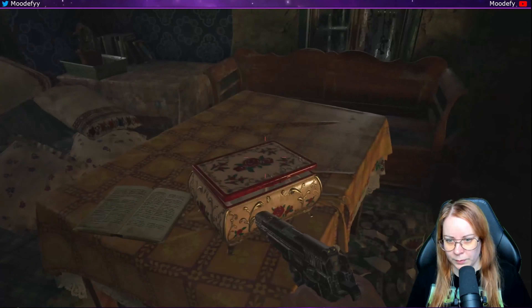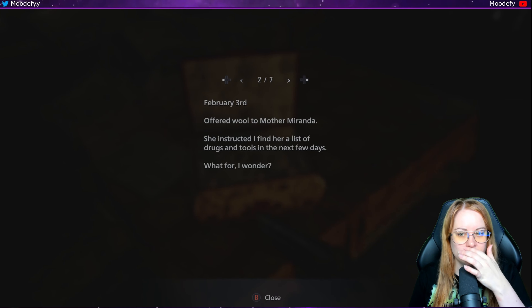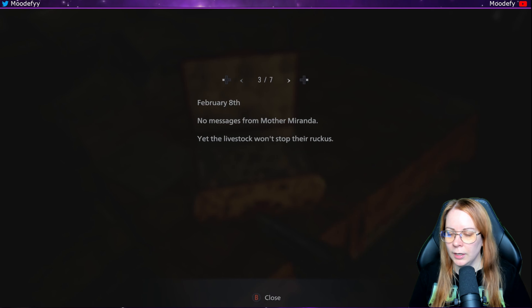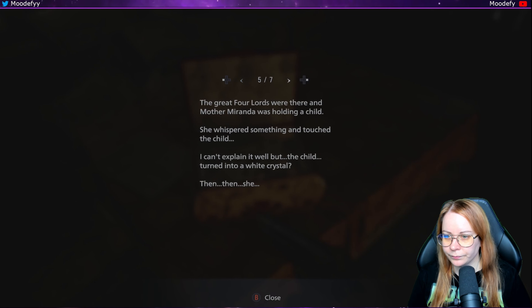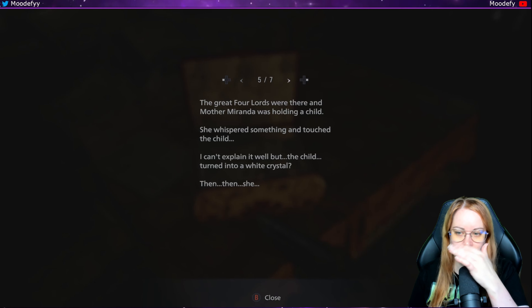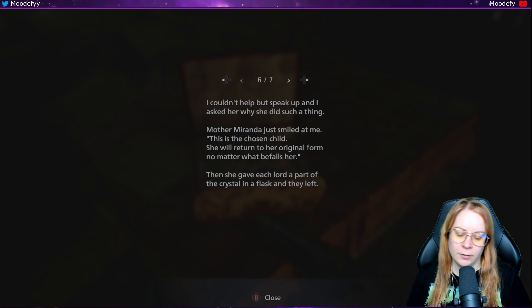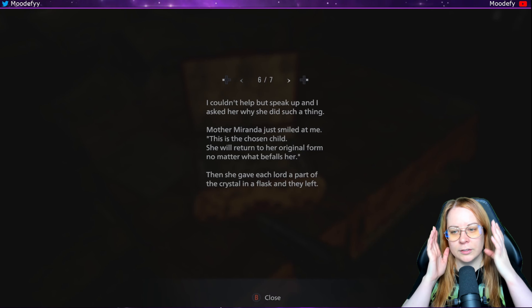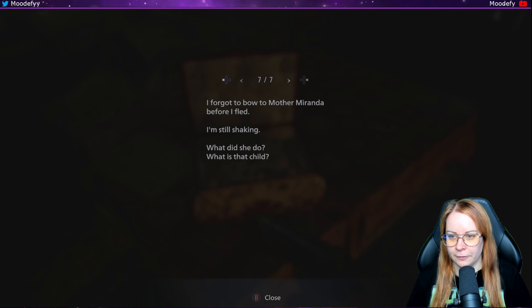Oh I want to — yes, I can open it. What is this? 'Sacrificed two goats to Mother Miranda, offered wool to Mother Miranda. She instructed I find her list of drugs and tools in the next few days.' What for, I wonder. 'No messages from Mother Miranda yet. The livestock won't stop the ruckus. I was instructed to take the items to the cave church at sunrise but what I saw was frightful — the great four lords were there and Mother Miranda was holding a child. She whispered something and touched the child. The child turned into a white crystal. Then she — I couldn't help but speak up and asked her why she did such a thing. Mother Miranda just smiled at me. This is the chosen child, she will return to her original form no matter what befalls her. Then she gave each lord a part of the crystal in a flask and they left. I forgot to bow to Mother Miranda before I fled. I am still shaking. What did she do? What is that child?'